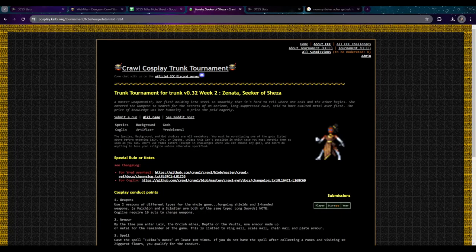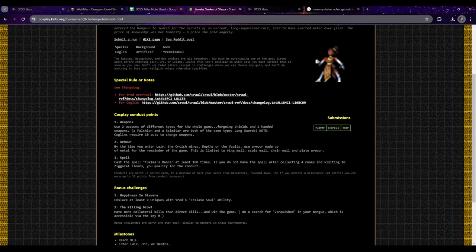Welcome back to Dungeon Crawl Stone Soup. The Zanata challenge just opened up, where you've got to play as a Coglin Artificer of Uraedel. Coglin is new in trunk, which is why this challenge was picked. You've got to win using two weapons of different types for the whole game - a scimitar and a falchion are both long blades so they're the same type, so presumably you switch as soon as you find a different type.